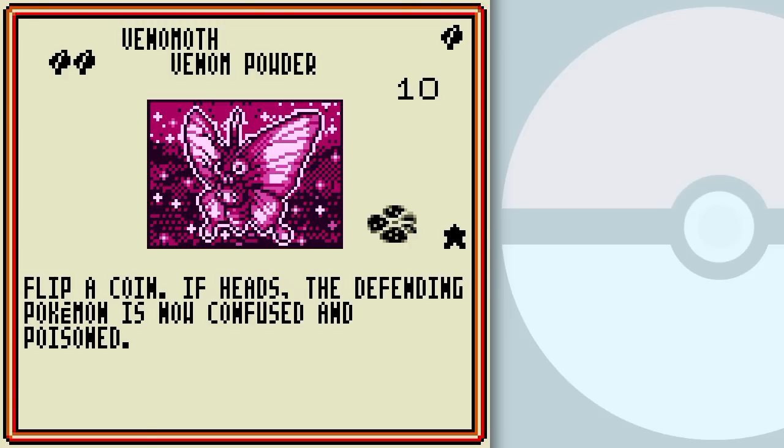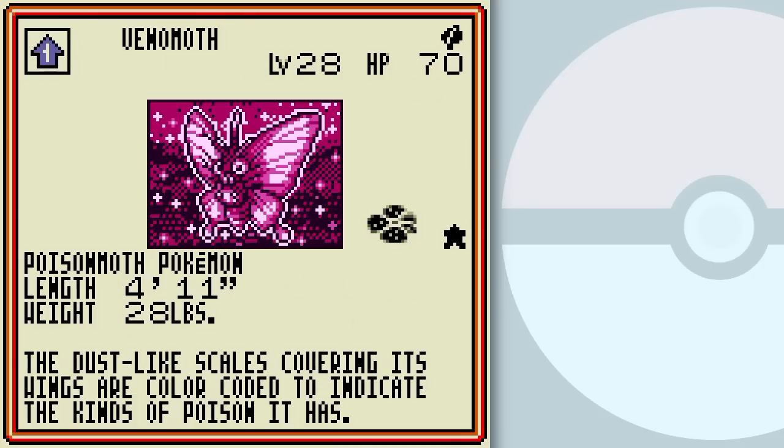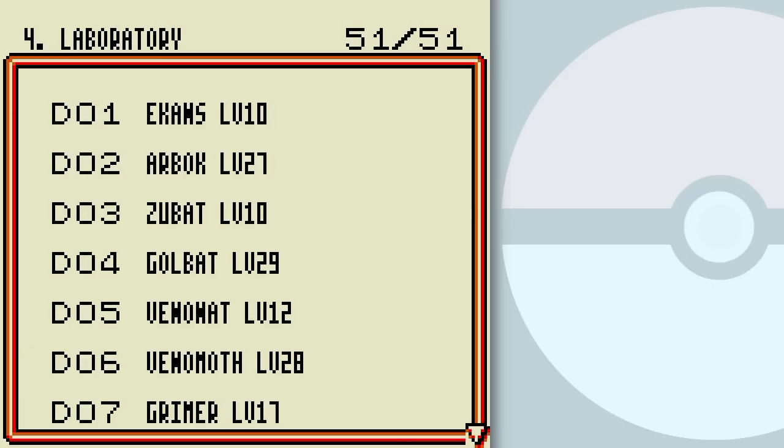Venom Powder both Confuses and Poisons. So what happens is it Confuses, and if the opponent tries to attack or retreat that might not happen — Confusion stays on the Pokemon. Not only that, the Poison stays on the Pokemon along with the Confusion. So if the opponent's Pokemon can't escape, it's pretty much a guaranteed knockout. It's still sort of luck-based, so it's up to you if you want to give that one a shot.